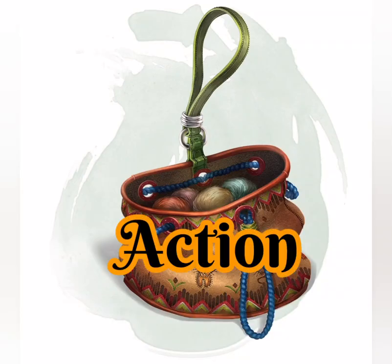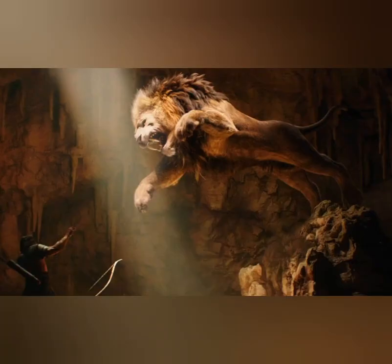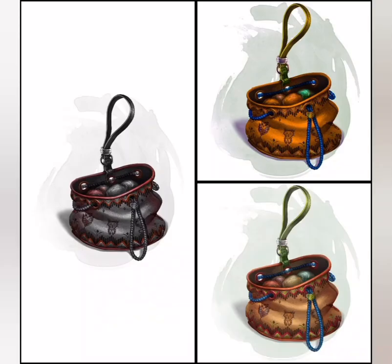You can use an action to pull the object from the bag and throw it up to 20 feet. If you can be stealthy about this, you can cause quite the distraction. When the object lands, it transforms into a creature you determine by rolling a D8 and consulting the table that corresponds to the bag's color.